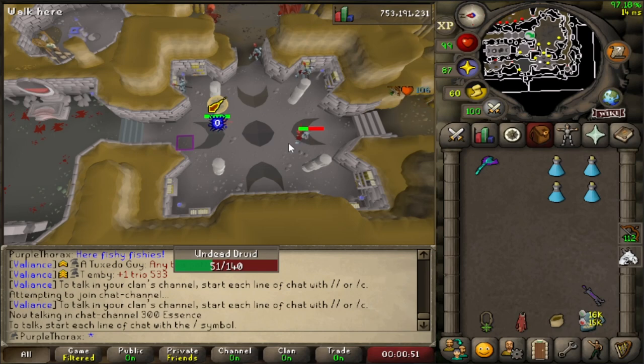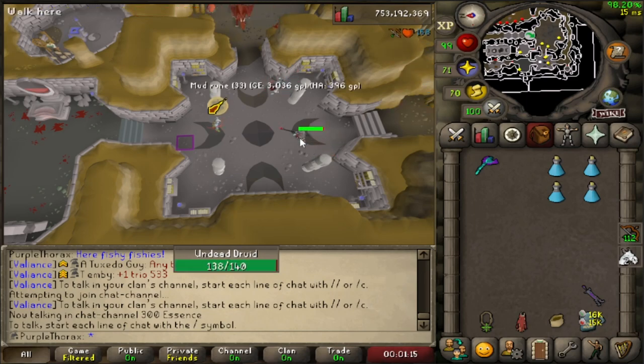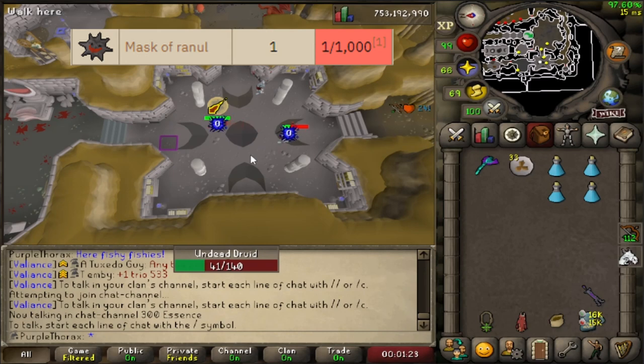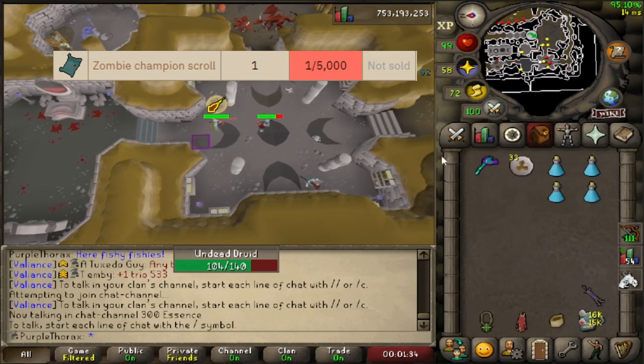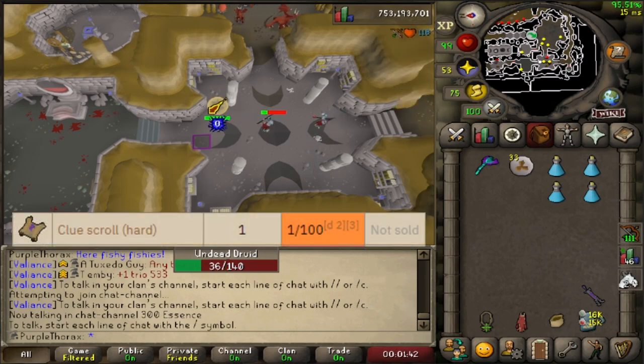I want to show you guys some of the things I've been working on off-stream or when I need a break from tedious PVM grinds. In the first episode of the series we set out to fill a thousand slots in the collection log, and I mentioned I would prioritize things that accomplish multiple goals at once. This is undead druids — the most notable drop is the mask of renewal, which is a 1-in-1000 drop. They also count as zombies, meaning they drop the zombie champion scroll, and they have a pretty decent rate for hard clues. Since we need nearly a hundred slots from hard clues alone, these are a great way to progress towards a thousand slots.